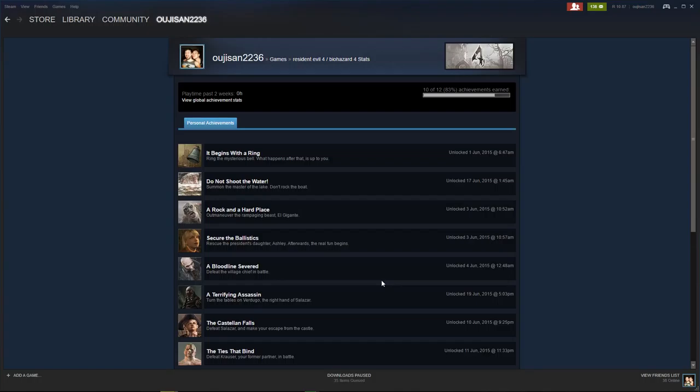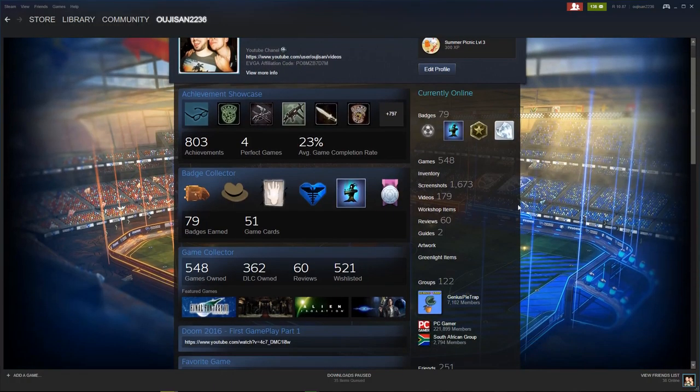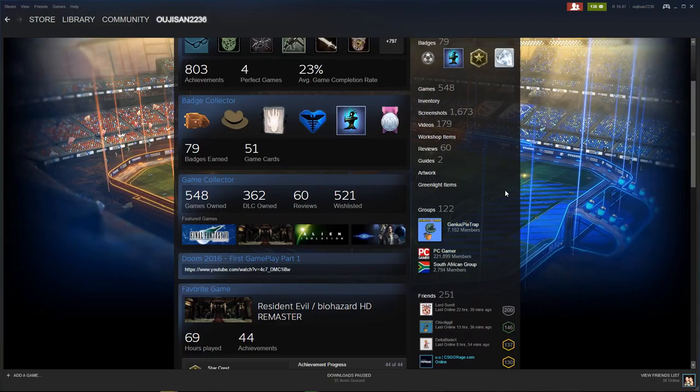Steam achievements are more about bragging rights. What's cool is trying to get achievements for everything. Some games have more difficulty, some require a lot more - like Counter-Strike: GO, where you just keep playing and there are lots of achievements. In your achievement profile you can see, for example, that only 2% of players have gotten a certain achievement. Depending on the games you have, you can track how many achievements you've gotten - I have four perfect games at 23%, and that's achievements.